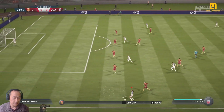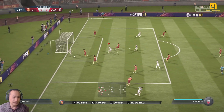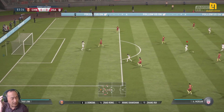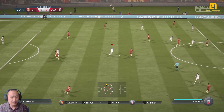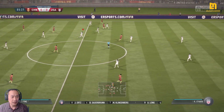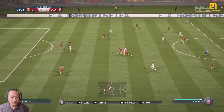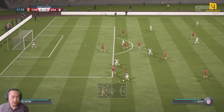This is the starting lineup today — the kind of players that we expect, the kind of performance we expect from the individuals. At first glance it can look cautious, but it just depends on the attitude of the players out there. Once they've got a foothold in the game they can get a little bit more adventurous and push on. This is how the USA line up — a 4-4-2. Yes, it's the conventional shape, the one that the manager prefers.